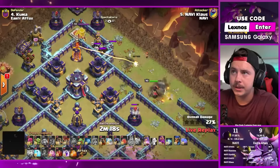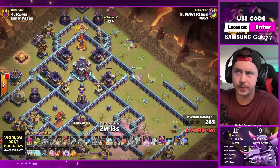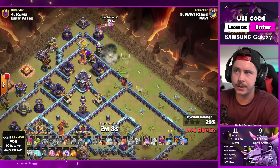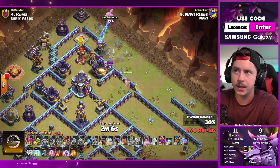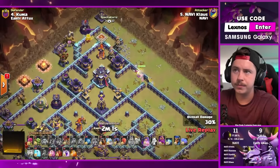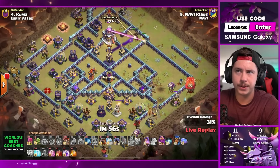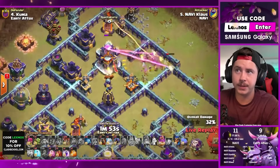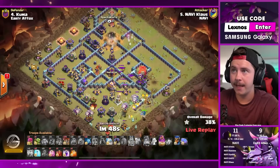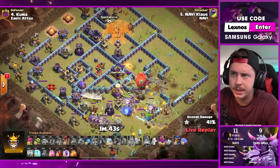A normal wall breaker - just to test where the super wall breaker is going to go. Queen might step inside the walls anyway - that wall breaker did some wonky stuff but queen goes inside the wall, so all is good. One balloon to the rage tower, lalo and stone slammer head toward the rage tower. Queen uses ability - she almost died but she gets the town hall. Nice!